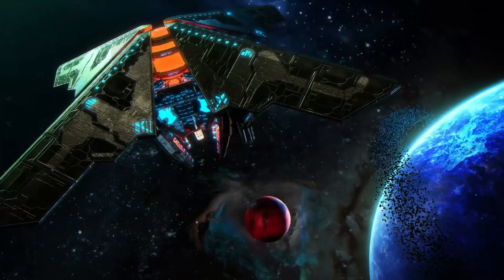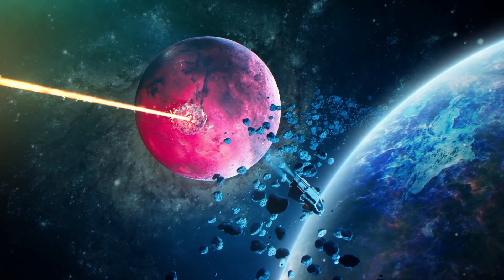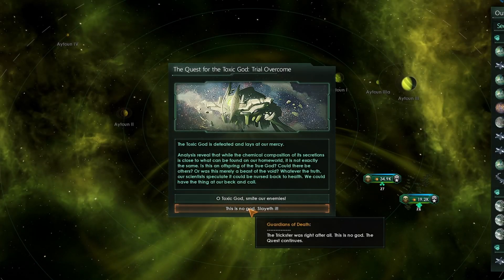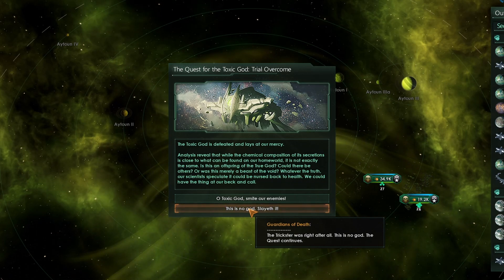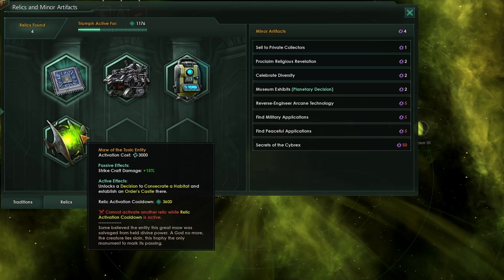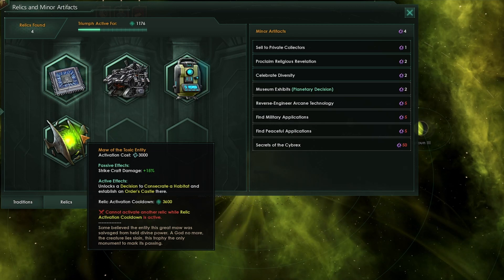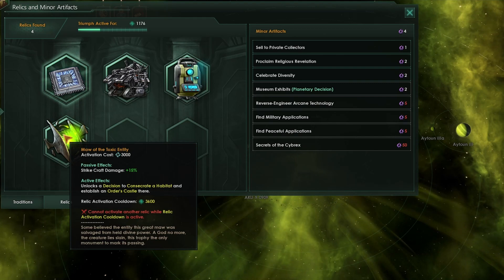What do you think about the new knights of the toxic god origin and the toxic god itself? Let me know down in the comments below — would you prefer to keep the toxic god around or slay the false pretender? What if we were to slay this false god rather than praying to it? Well if we do that, we will get a relic: the mote of the toxic entity. This will give you a passive plus 15% strike craft damage, but the real power comes when you activate it — it unlocks a decision to consecrate a habitat and establish an orders castle there.